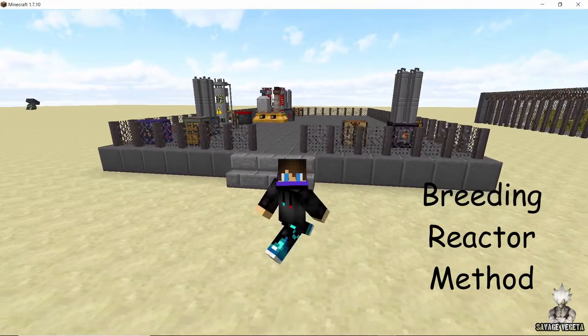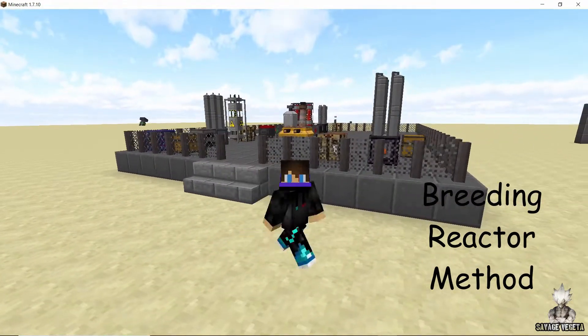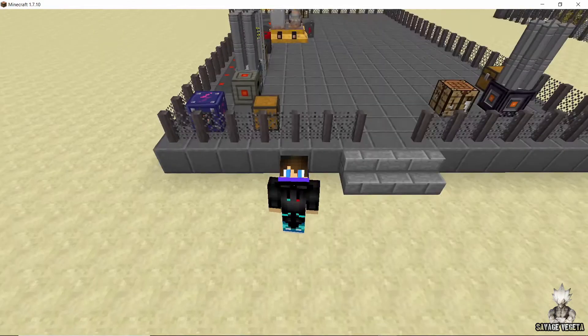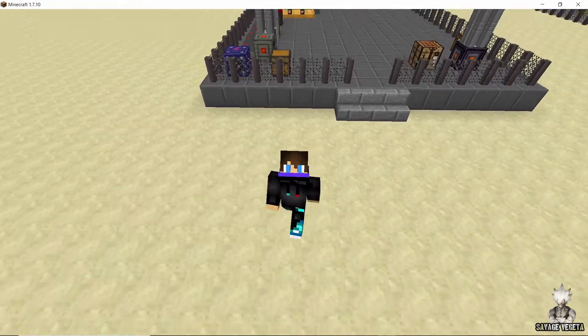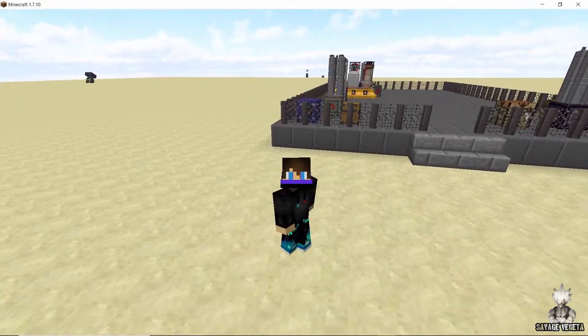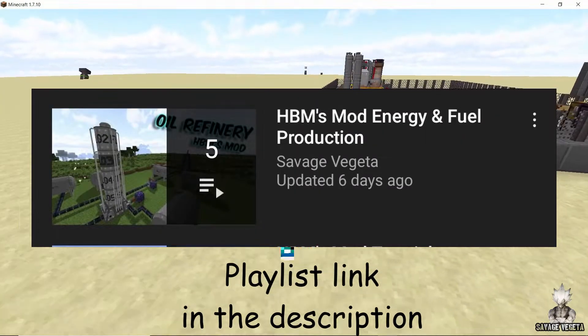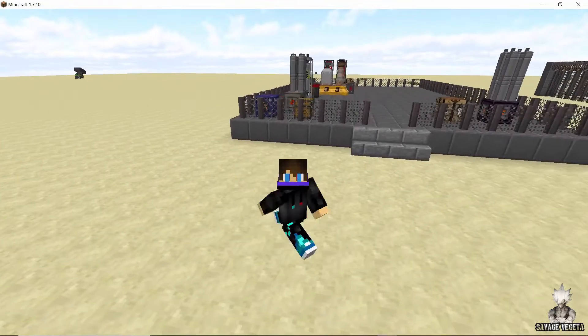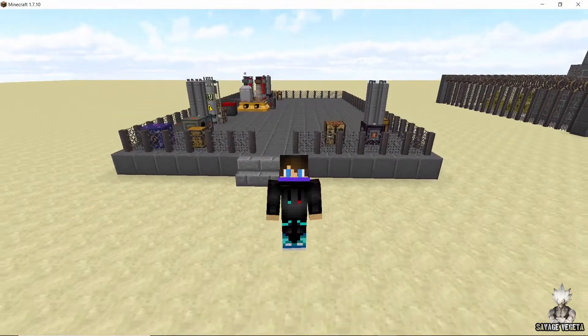The method we are going to use in this video is the breeding reactor method, in which we are going to transform uranium, a lighter element, into the heavier element which is plutonium. Plutonium is a much better source of fuel than uranium, so it is always a good idea to use plutonium for your fission reactors. With that said, let's get straight into this video.